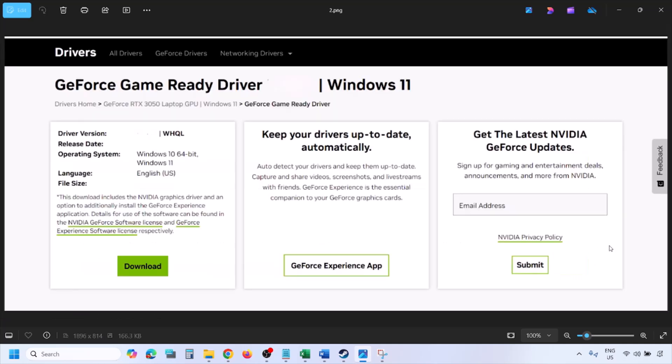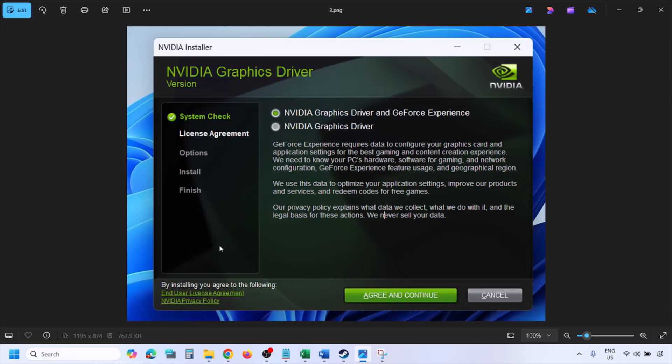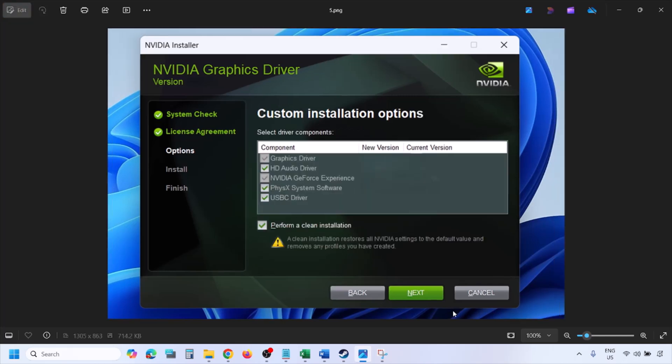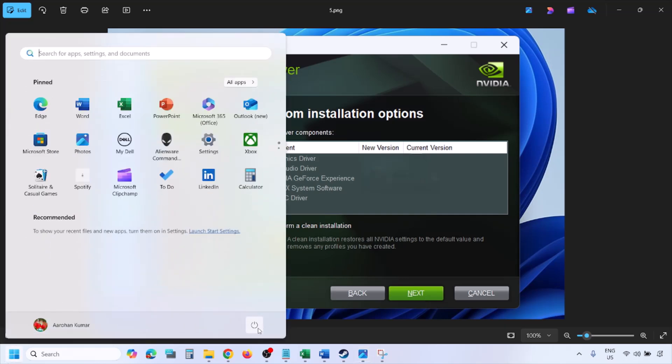You will find the latest GeForce Game Ready driver. Click View, then Download and let the download complete. Run the exe file, click Agree and Continue, select the Custom option, click Next, then put a check on the box which says Perform a Clean Installation. Click Next and let the installation complete.